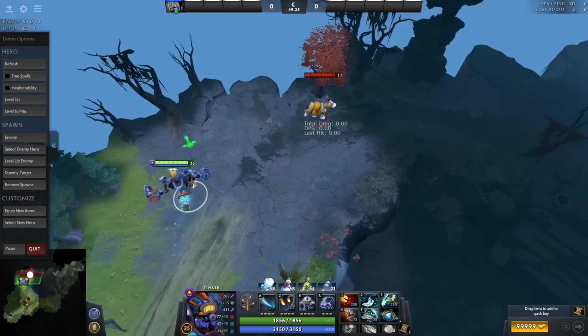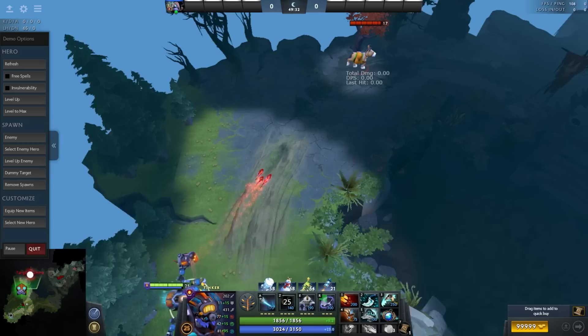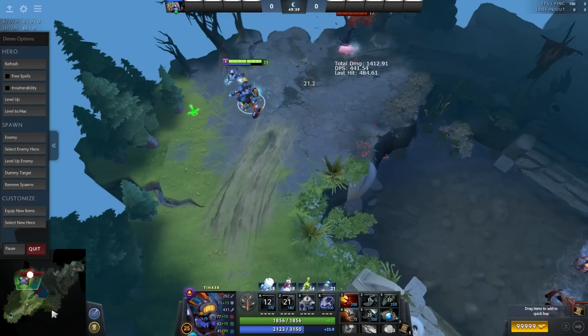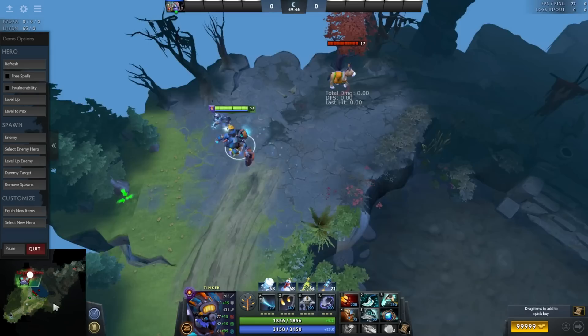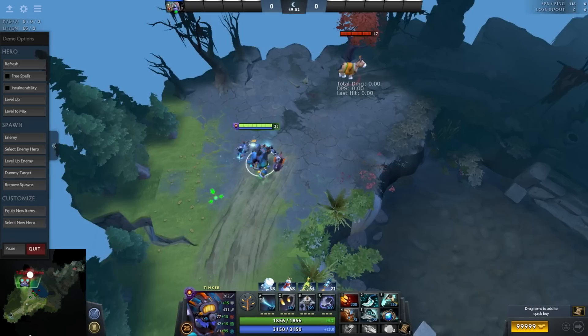So basically, if you have vision on an enemy, you just use Missile, Rearm, Shiva's, Shiva's, Blink, then Missile, Laser, Hex, or whatever items you have. This can be very useful — you catch them by surprise, slow them, have vision on them, and it's a lot of magic damage in a short period of time.